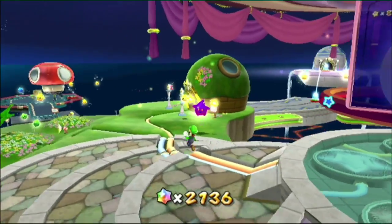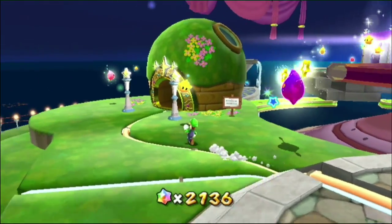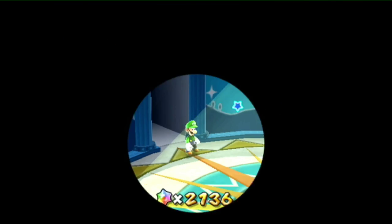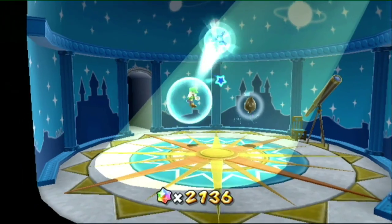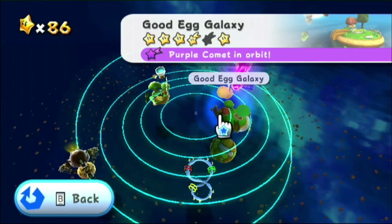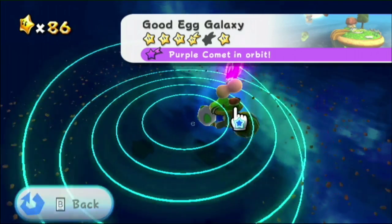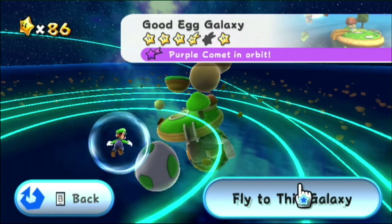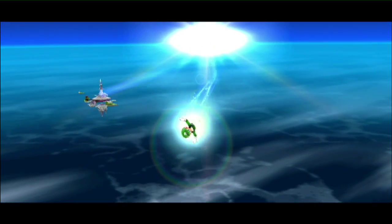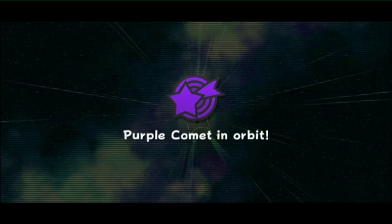I will show you why not. We would like to start with this - you can talk about the Prankster Comets so that you can pick up the Prankster Comets, whatever you would like. Now it comes: the Purple Coin Missions. They are a pain in the backside. The Purple Coin Comet is in orbit in Good Egg Galaxy. This is one of the nasty Purple Coin Missions, since these coins are spread out everywhere. You find these coins literally everywhere.